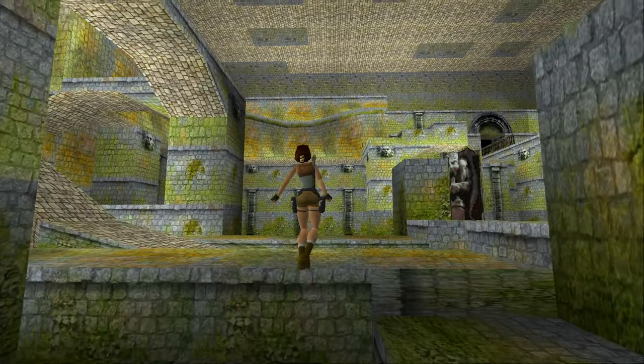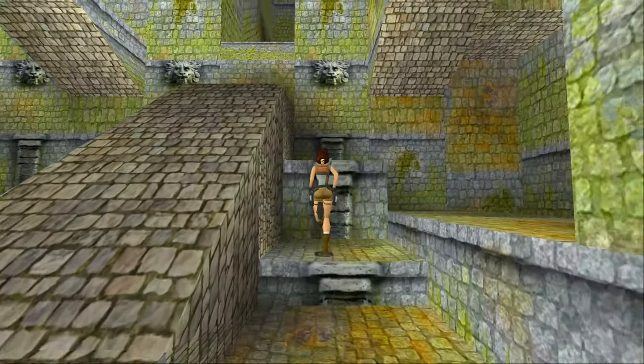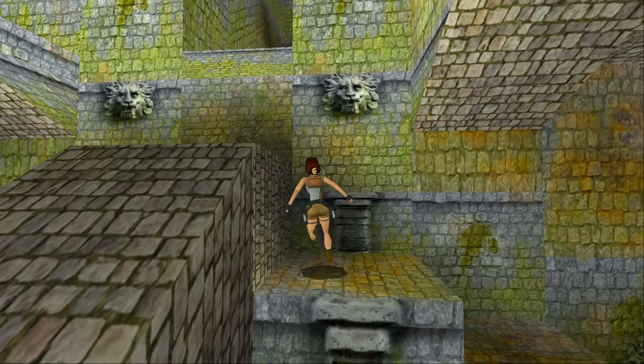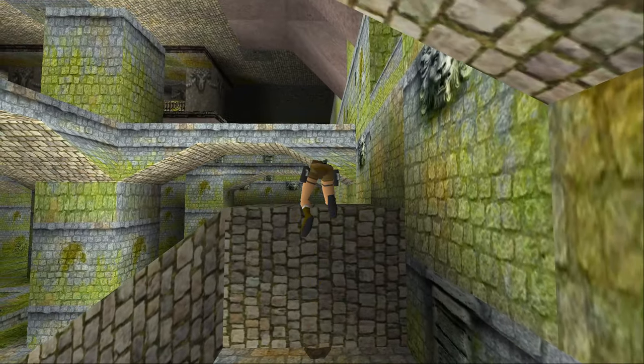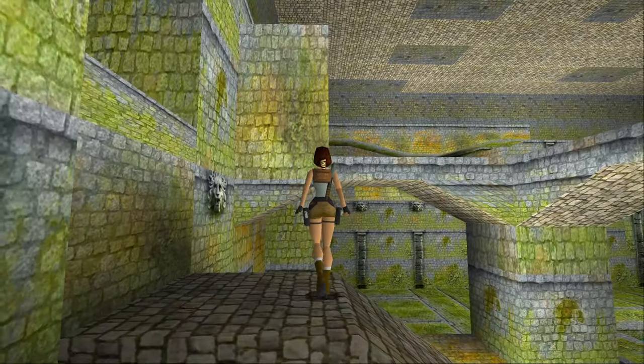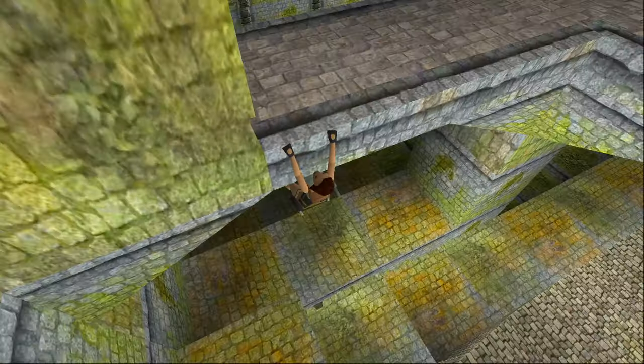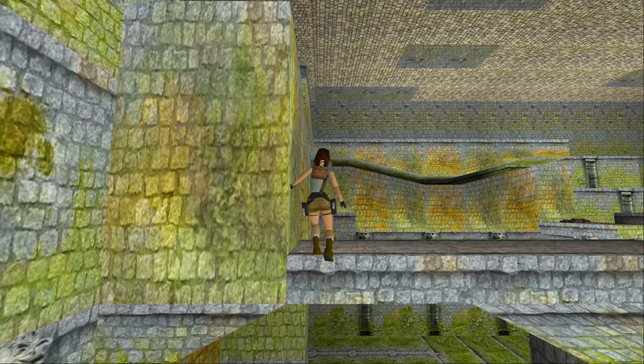Now we want to make our way back up to where we shimmied across, but instead we're going to climb up on top and collect the second rusty key. You can do that by coming up here and climbing up.